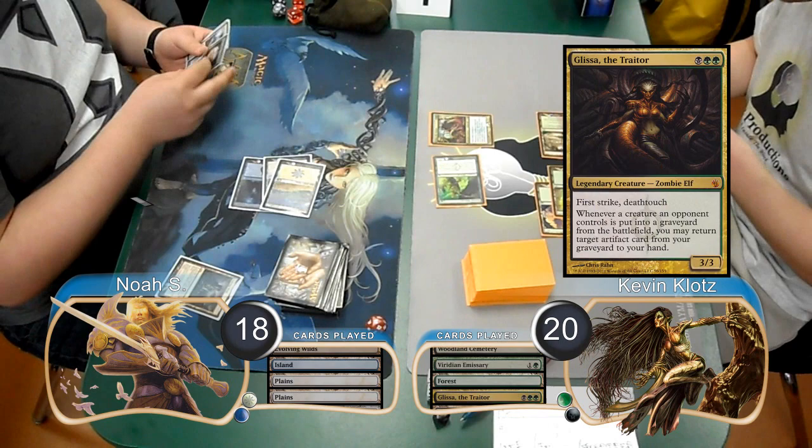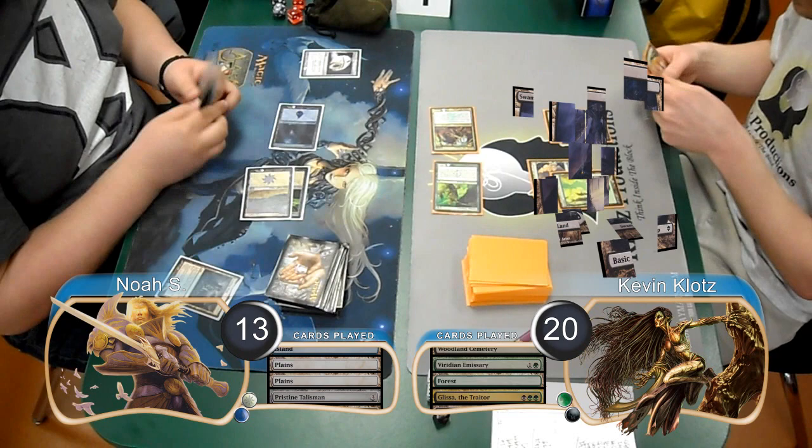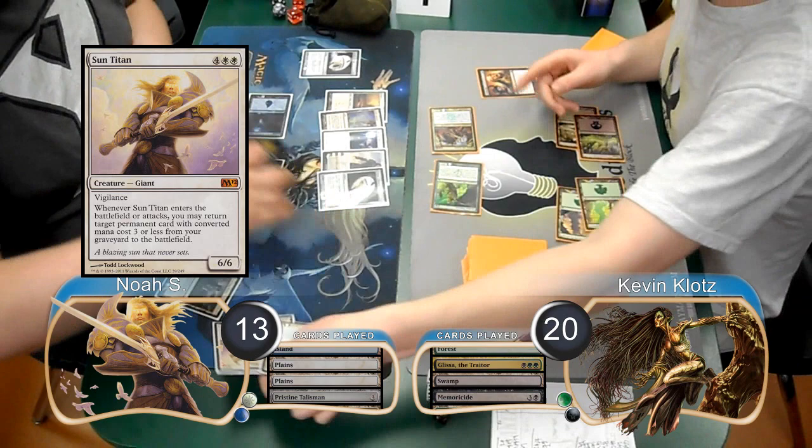Noah played a Pristine Talisman on his turn, and then I attacked with my 2 creatures, dropping him to 13. I then laid down a Swamp and played a Memoricide, naming Sun Titan. I searched his library and dug out 3 Sun Titans, not realizing there was actually a 4th one in there.